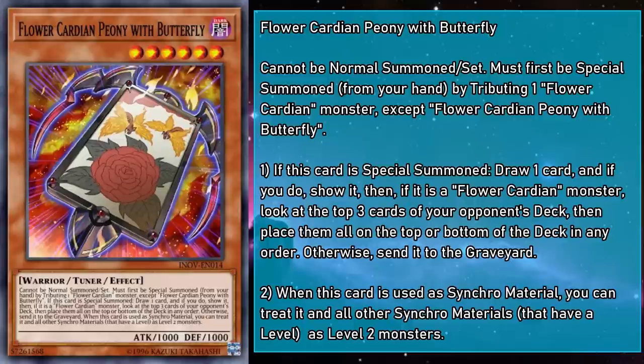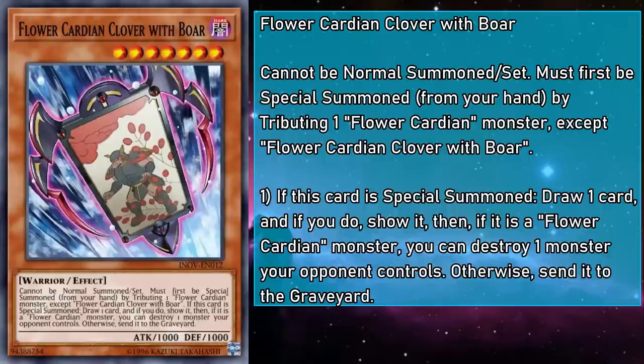Flower Cardian Clover with Boar is a level 7 monster with 1,000 attack and defense that can't be Normal Summoned or set, and must first be Special Summoned by tributing a Flower Cardian monster, except a copy of itself. If this card is Special Summoned, draw a card, show it — then if it's a Flower Cardian monster, you can destroy a monster your opponent controls; otherwise send the drawn card to the grave.